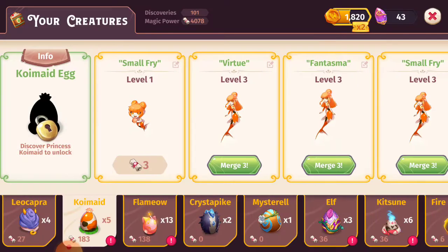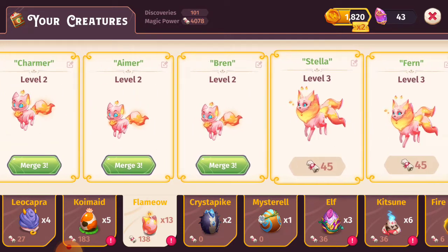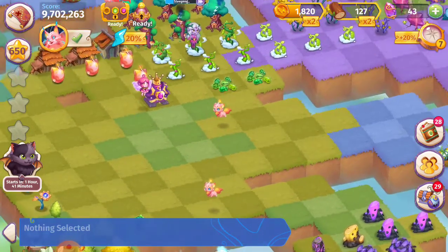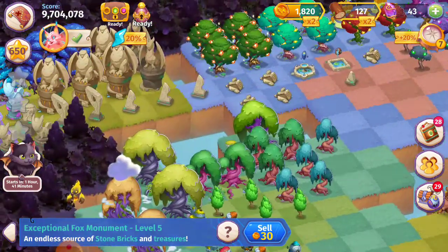I don't know if I can merge any of these. Let's see — I don't want to do any three merges. And then let's see what's in this chest. Cool — this guy will go up here with his friends.